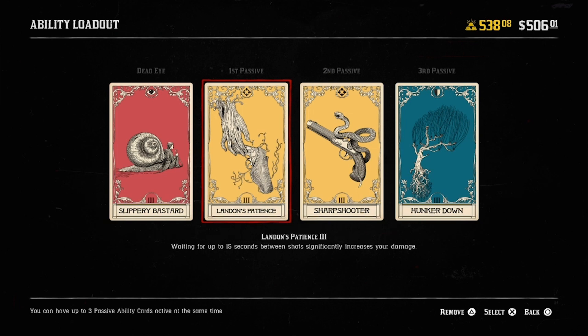Next card is Landon's Patience. Since camping involves a good amount of waiting in between shots, I figured it would be a good idea to throw this card in so that we can be charging up our damage output as we wait in our camping spot for the next enemy to show up in our crosshairs.